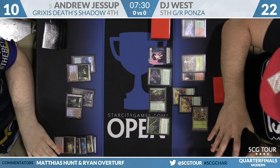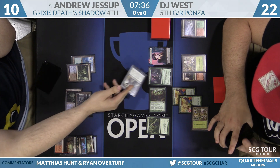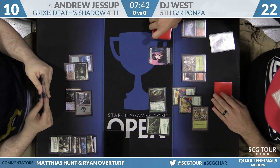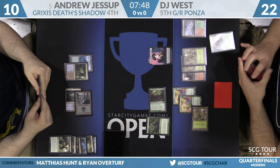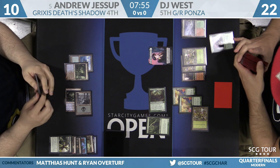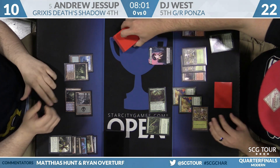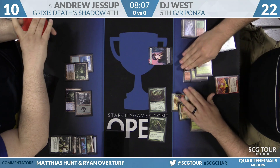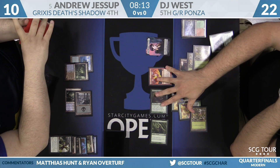A land entering taps. Andrew's taking hits from Obstinate Baeloth, and the game is trending toward a mid-range grind. If DJ just keeps making Clues and eventually casts Inferno Titan, it's unclear how long Grixis Death's Shadow can keep up. Jessup needs to get creatures on the battlefield. This deck can take the Snapcaster control plan, but it's not fully set up to win with just Snapcasters and inevitability — it has to turn the corner. And here is Inferno Titan. Thanks to Arbor Elf, DJ has the mana to cast it. Andrew's Stubborn Denial can't counter Inferno Titan, and he drops to seven.